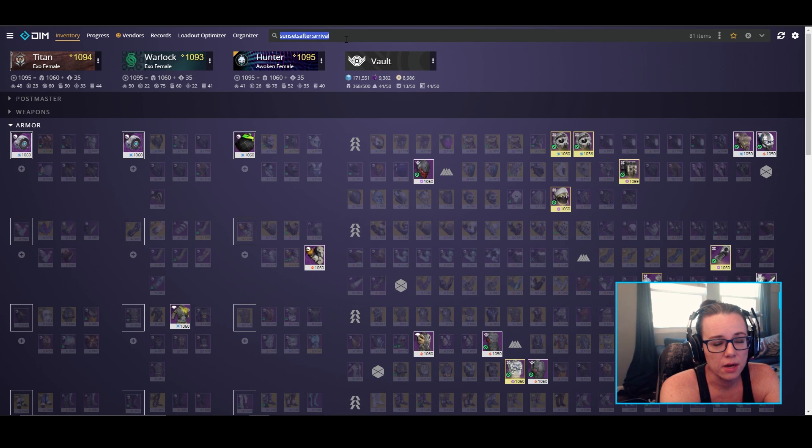And that's really it for the tips on how to organize your vault and get rid of a lot of stuff before Beyond Light. I usually use 'is:dupe', 'sunsets:after-arrival', and the base stat criteria as my most frequently used filters. Hopefully that helps you guys when you're organizing your vault. If you enjoyed this type of video and want me to go over some other DIM features, definitely let me know. Hopefully that gives you guys a jumpstart into Beyond Light — clean up those vaults and get ready for all the new goodies. I hope you enjoyed the video. If you did, make sure to give it a like down below, subscribe if you haven't already, and I'll see you guys in the next video. Bye.